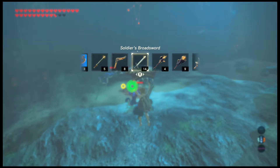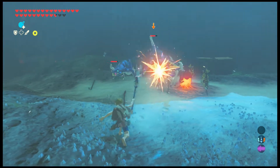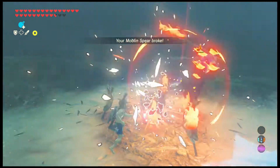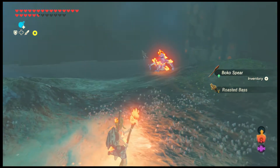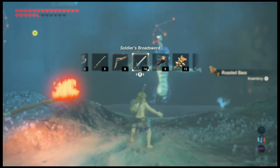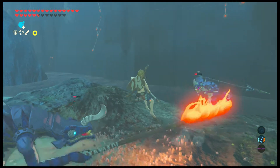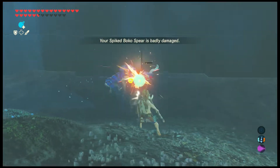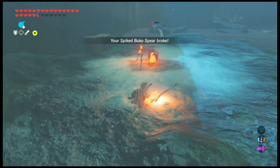I need to switch items. First off, you have blue Lizalfos right here — the green ones are in this area. I caught them on fire; never had that before. You can take their food, which is funny. I wish I could lock onto the other one. This is where the difficulty comes in though, because they like to stay in the water sometimes if you knock them in there.